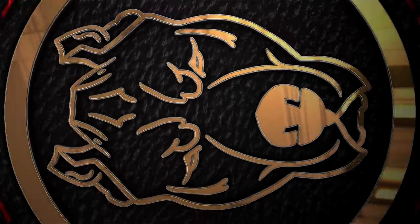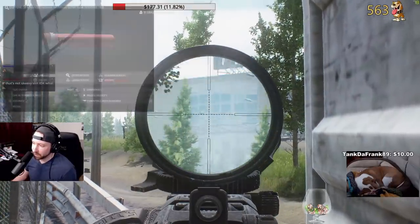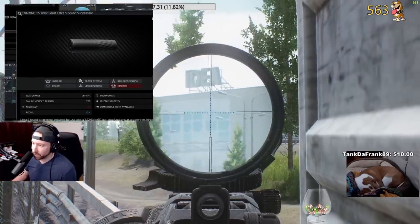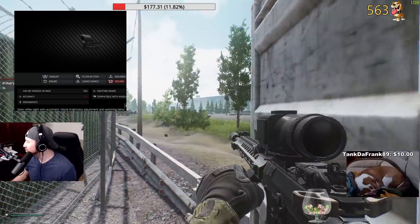Of all of the statistics in Tarkov that we have to mull over when looking at a weapon, the one that is the most veiled and misunderstood is accuracy. Red AR advanced tubes improve it, suppressors reduce it, and now with the latest iteration of hotfixes, red dots and hollow optics that either can reduce accuracy or improve it.